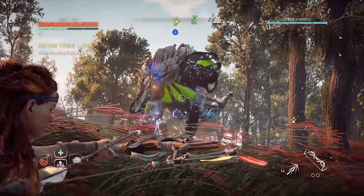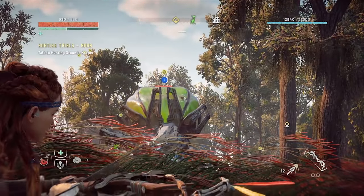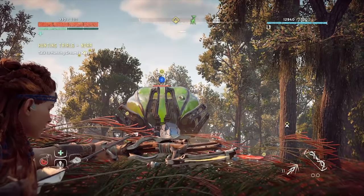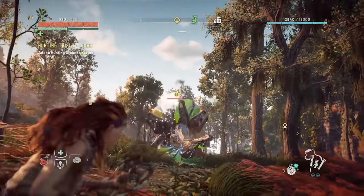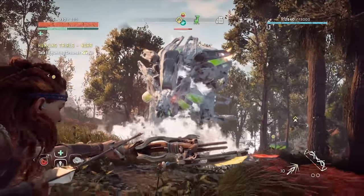As you can see, it ran right into the Shock Wire and stunned, making it an easy target. The Precision Arrows are dealing 81 damage a shot, which is very good, but not as good as when you hit it with the Freeze Bomb. So I'm going to take out a Freeze Bomb, hit it, and now look at the damage that's fixing to come out.